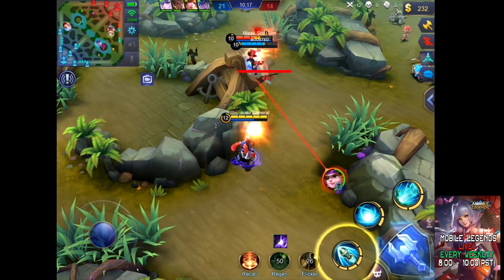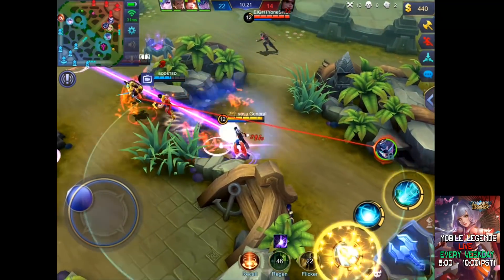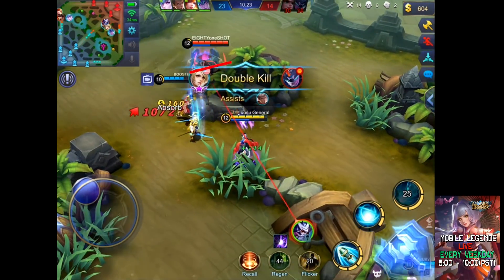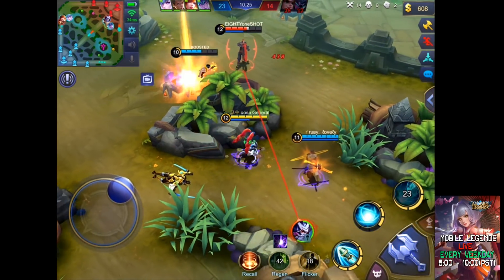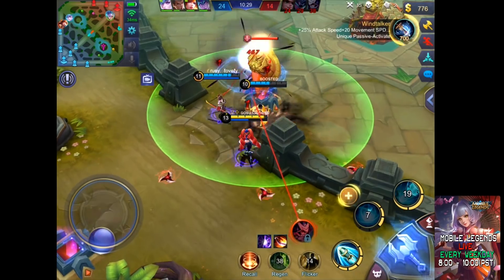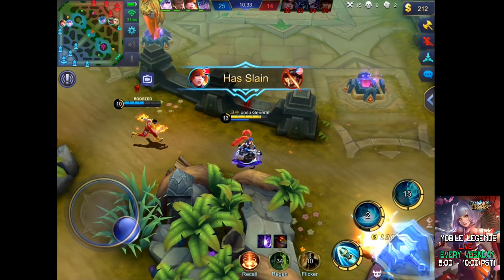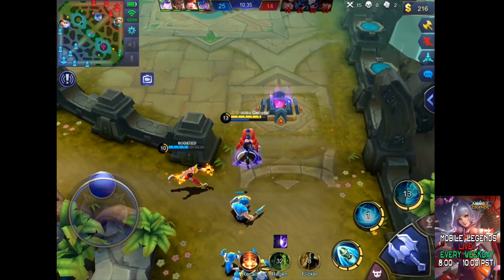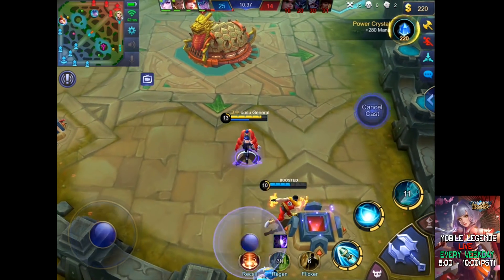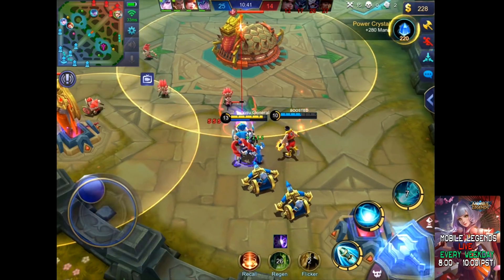Hayabusa uses the ult, Harley uses his first skill. Let's go — use your maximum range. Triple kill! GG. Check the mini map always and use the maximum range. This is the basic marksman guide.